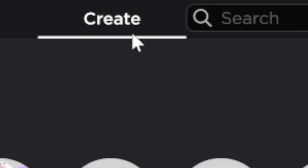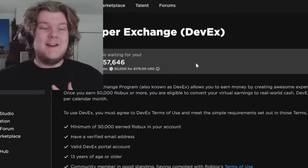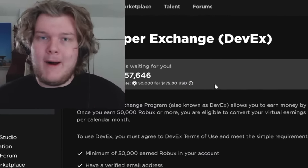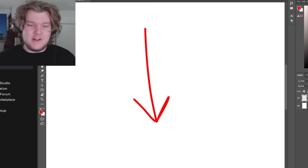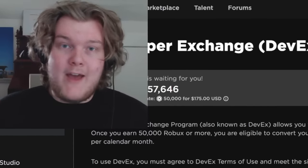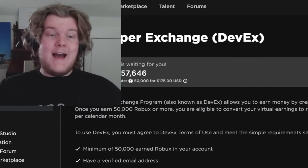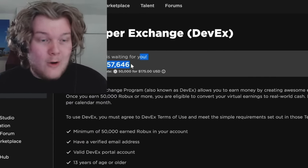Back to the features: if you click the Create tab at the top of the page, there's a little tab called Developer Exchange. You click on that and you get teleported to the DevEx area. You know you can buy Robux for real money — but did you know you could exchange Robux for real money at a much lower rate? This is how Roblox developers make money. The current rate is 50,000 Robux for $175 USD.